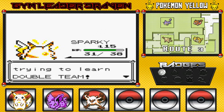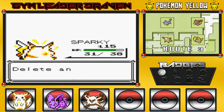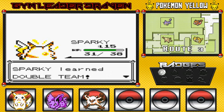Level 15 for Sparky! Sparky is learning a new move — it is Double Team. I might as well learn it right now, because we could use an evasiveness move. Got rid of Tail Whip and learned Double Team right here.